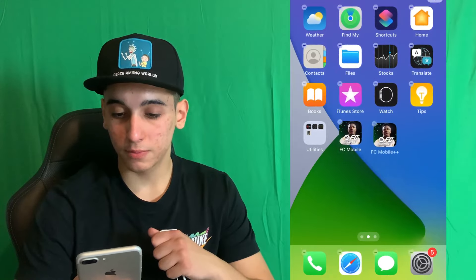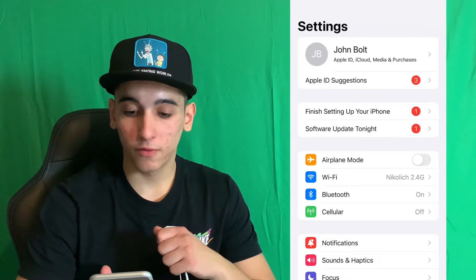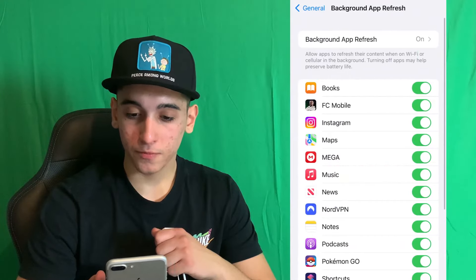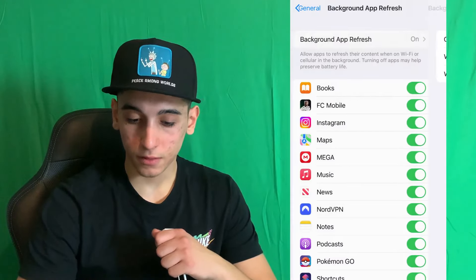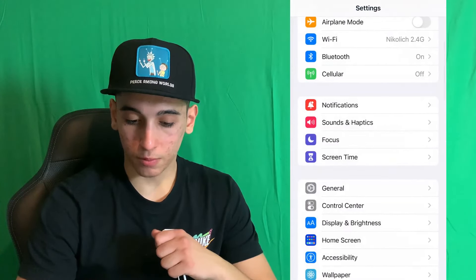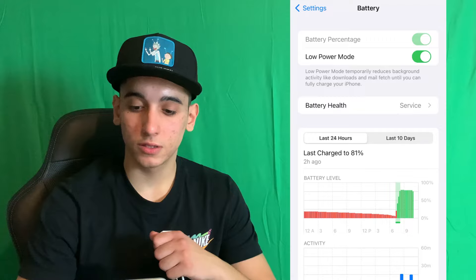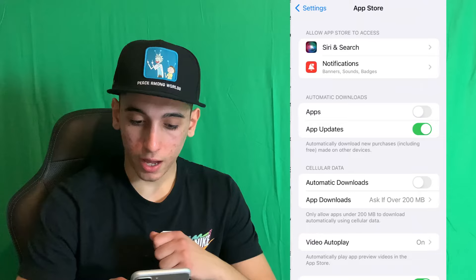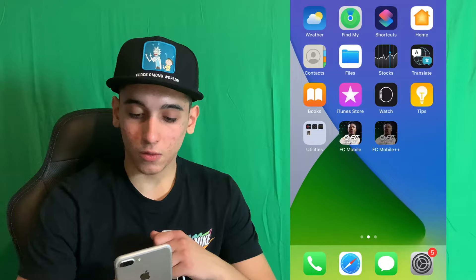To get FC Mobile Plus Plus, let's go over how to get it. The first thing we need to do is prepare your mobile device for the installation. Simply head over to General, then go to Background App Refresh, and make sure it is turned on for Wi-Fi and mobile data. After that, head over to battery settings and make sure that low power mode is turned off — you'll know it's on because the battery color will be yellow. Also, head over to App Store settings and make sure that automatic downloads is turned off.